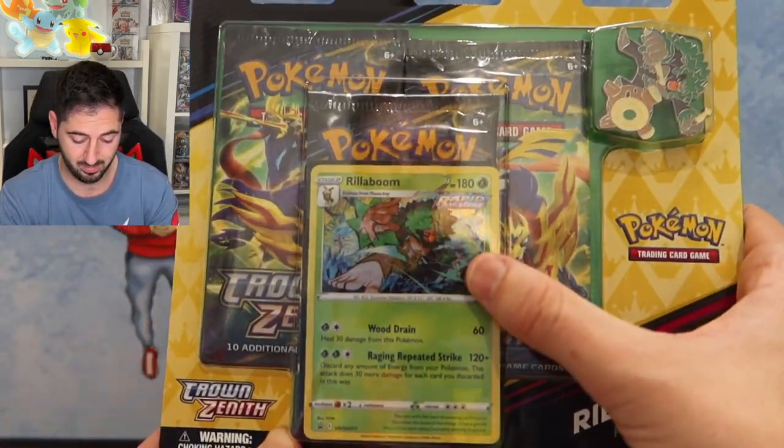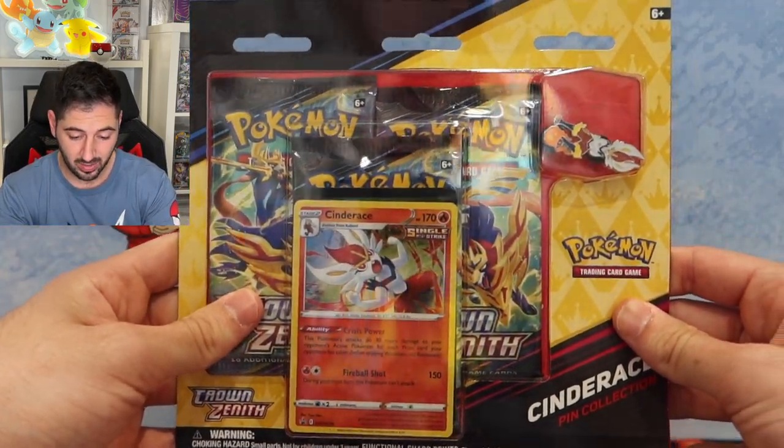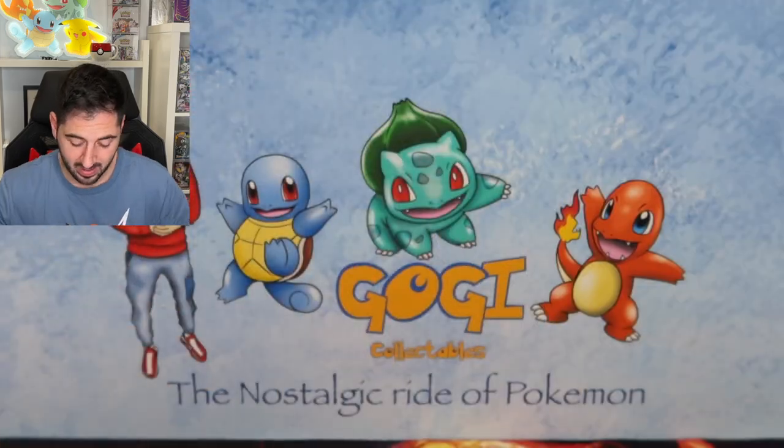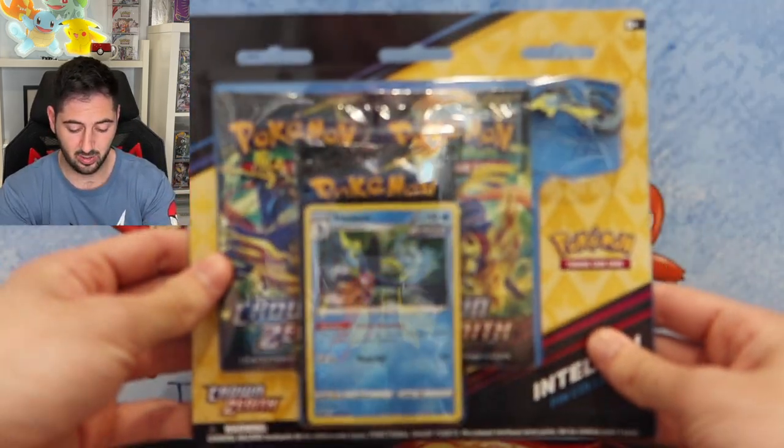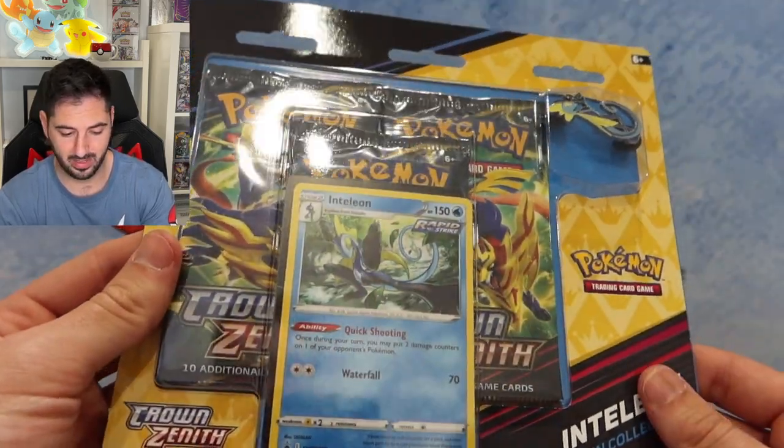You get a Rillaboom pin and promo, more cards for the set. You get a Cinderace one — little pin there. And an Inteleon one. That is pretty cool. I'm all about that Rillaboom one.